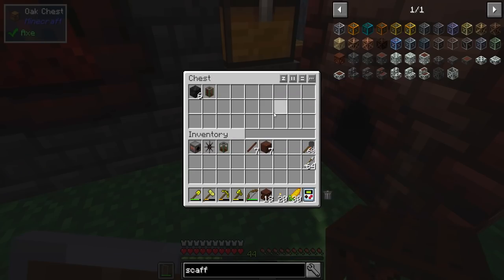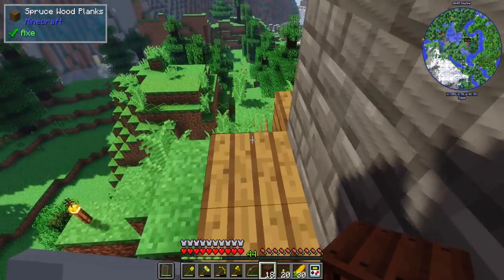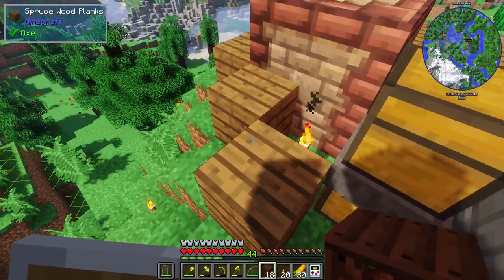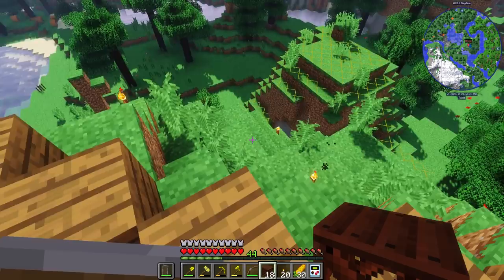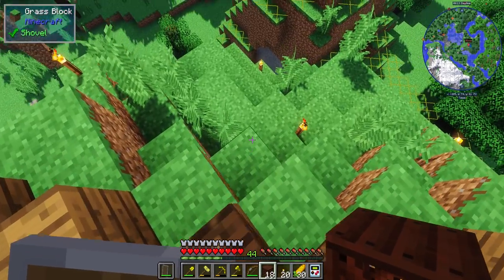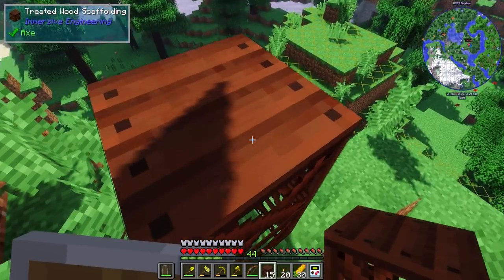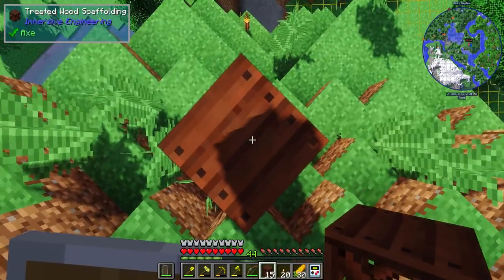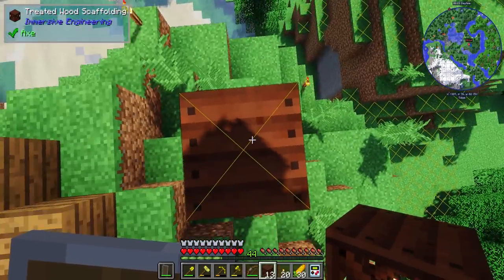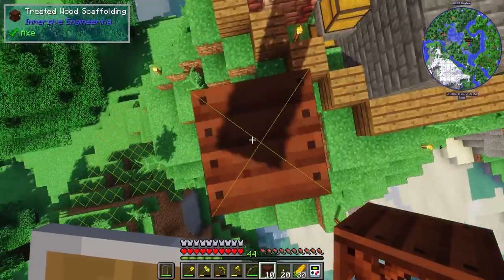I've got a whole other tank already full. Let's get this started. I want to try and pick something so that it looks symmetrical. If I make the center here and then just build up from there. The scaffolding is actually a ladder — it's climbable on all sides.